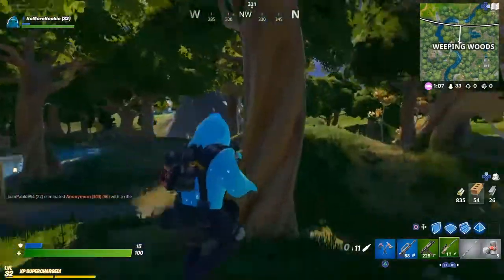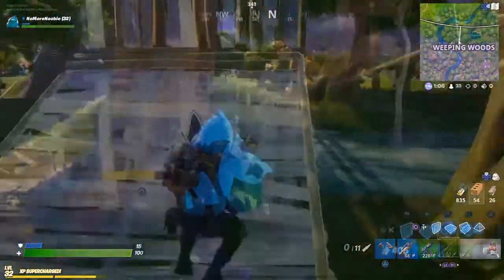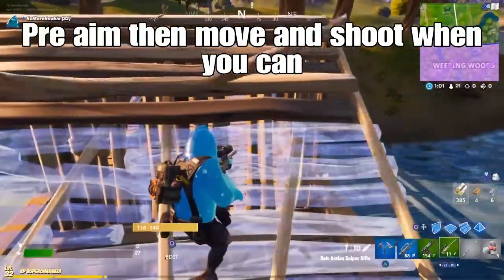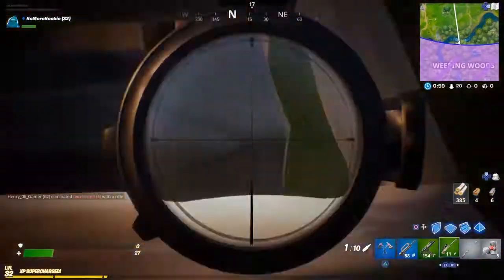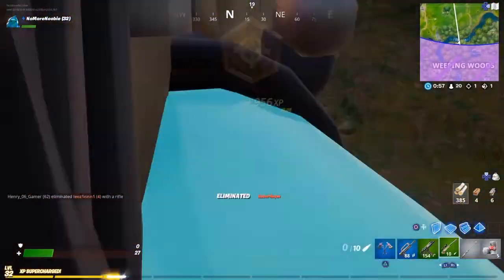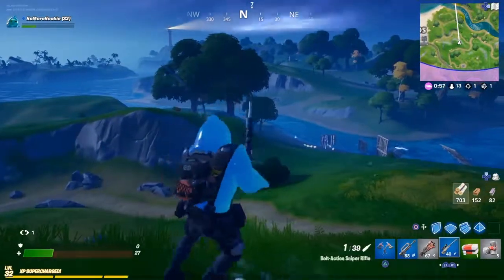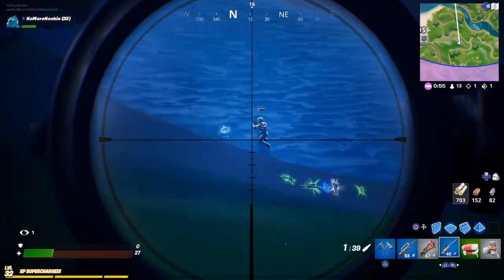If you can, try to pre-aim your shot through your build and around corners where you can, then take the shot. That means you're not exposing yourself too much and you can fire without risking being hit too easily. Try doing that as well.